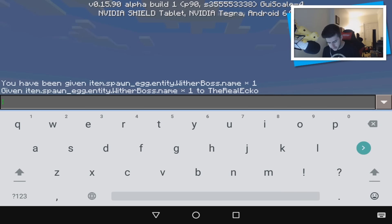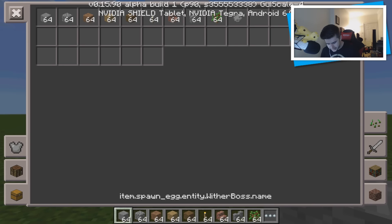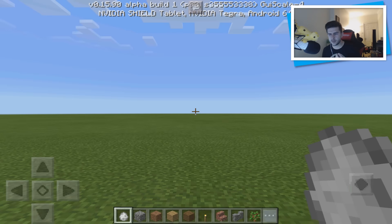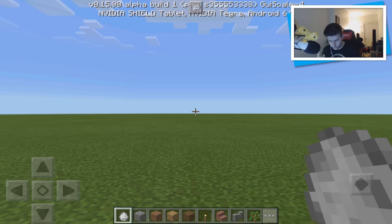If all is done correctly, you'll see the message: given item spawn egg entity Wither Boss name one to the real Erko, which is my username. The confusing thing about this is I wasn't expecting it to be this color. I was expecting it to be more of a darker egg color, like an enderman style or maybe even the poison spider ones. But this is the spawn egg that you get — entity Wither Boss dot name or something crazy like that.